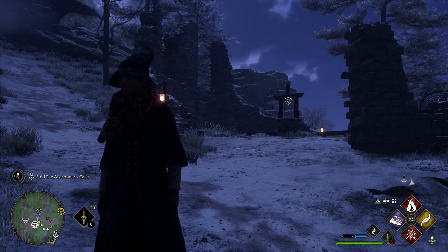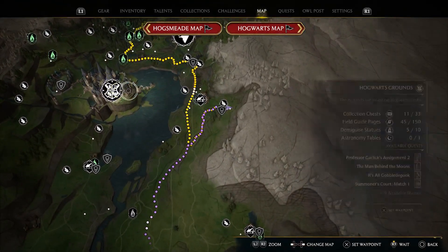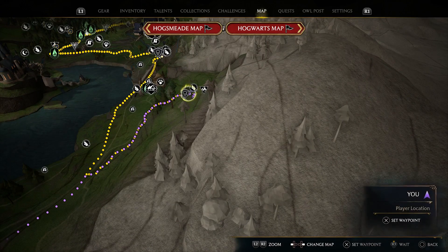Here is how to complete the Well Well Well questline. First thing you're gonna have to do is go to this location over here — here's Hogwarts — and you're going to want to go to what I did: I just cleared this bandit camp and then went over to the quest marker.